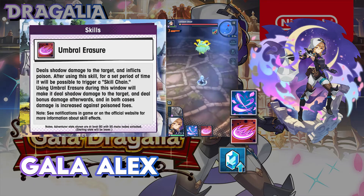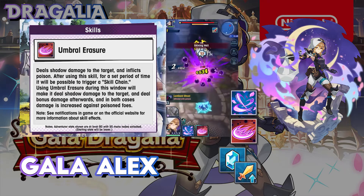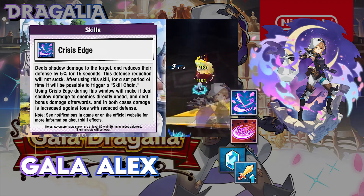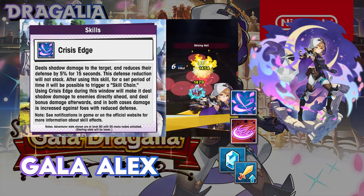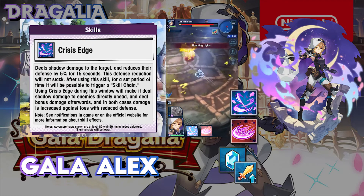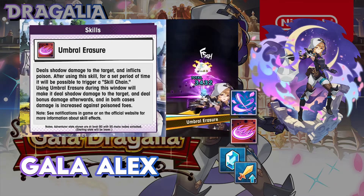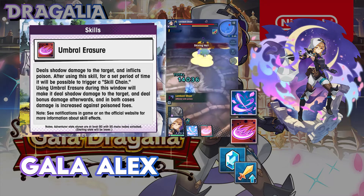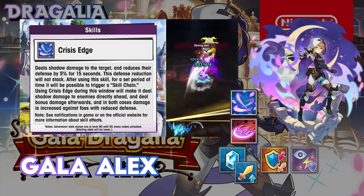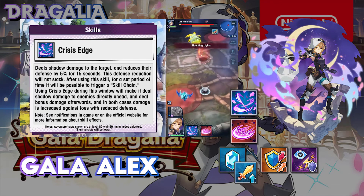Gala Alyx has the Shadow Poison equals user strength chain co-ability, meaning that for herself and any other shadow units on her team — for example if you put her on a bench — her strength, or the lead unit's strength, is buffed whenever she inflicts poison. In single player, chain co-abilities are shared with all of your team members. As for her standard abilities, Gala Alyx has Reduced Defense Punisher, Guardian Shadow — which gives her full blindness and paralysis resist — and her third ability is Poisoned Punisher.